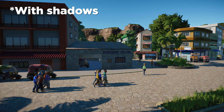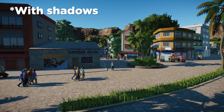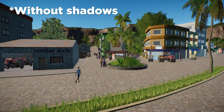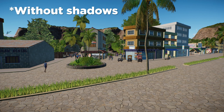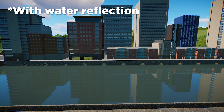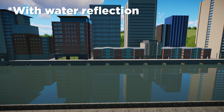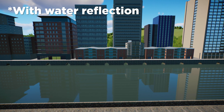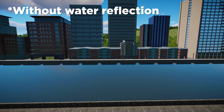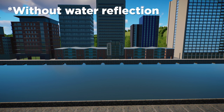One setting that I turn off completely is shadows. Yes, the game does look beautiful with shadows, but turning this off completely you do still get dark and light areas, and after a while I don't even notice the lack of shadows anymore. Another setting I've turned off completely is water reflections. This is a nifty visual effect where the water reflects the sky and objects you've placed. It's realistic, but in terms of game performance, it's a setting I can live with being permanently turned off.